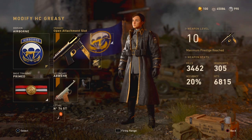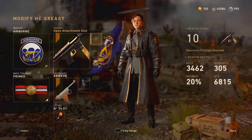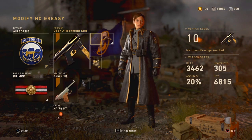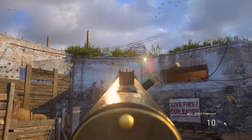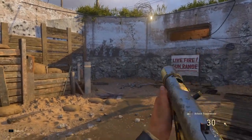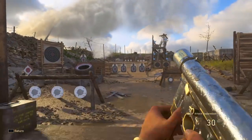The next gun they touched up was the Grease Gun. I'm not sure why since it seemed like an alright gun that rolled pretty well, but the patch notes say they gave it a recoil adjustment to give players more control, and an ADS transition time buff so it aims down sight faster. It kicks up a decent amount but it's straight up so it's easy to handle — throw on grip and this gun hardly kicks at all.